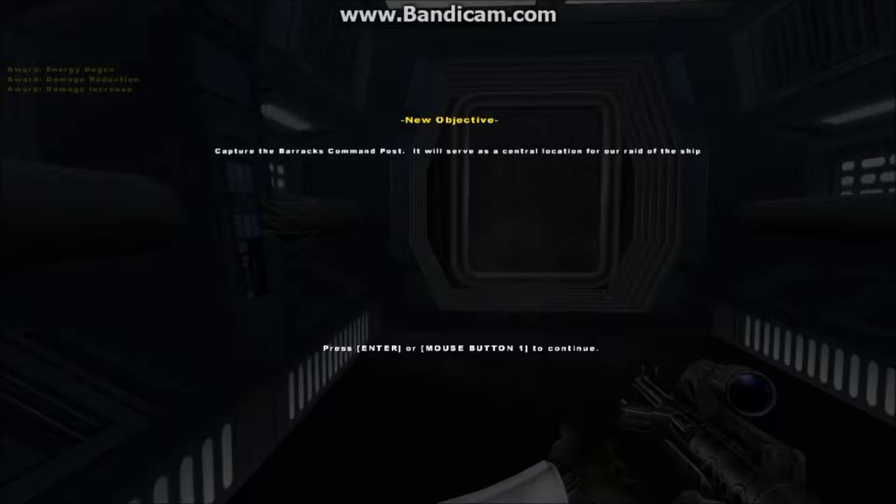Alright, Lord Vader has tracked the stolen Imperial plans to Ambassador Organa. Retrieve the plans and bring the Ambassador to Lord Vader.